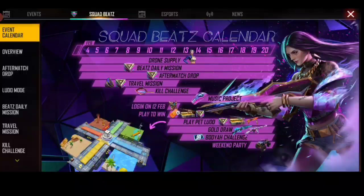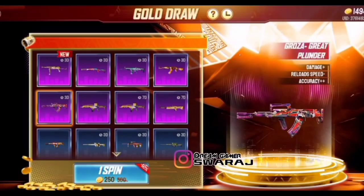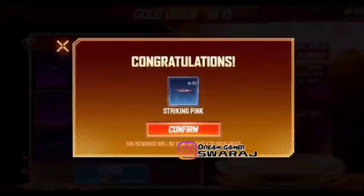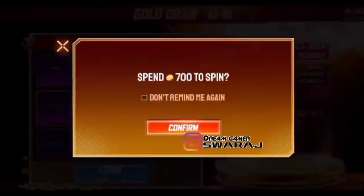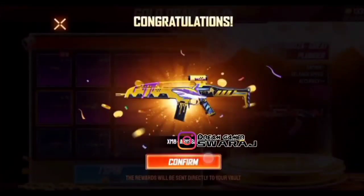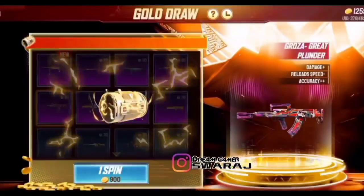The event is going to start from February 2nd, and you can see the interface on screen. There will be a Gold Draw event where we will get the M1887 skin and Thompson skin. We have to spin and give 250 coins for the first spin, and the second spin will increase in cost to 300 or 400.